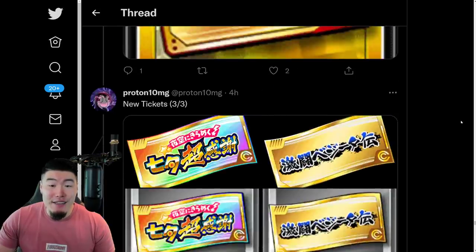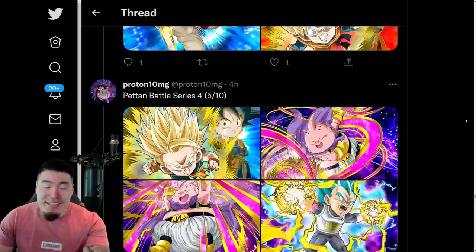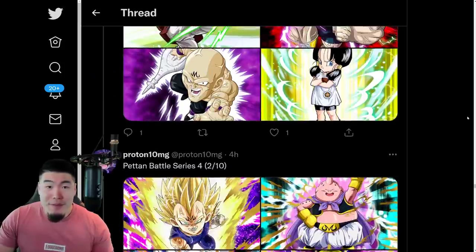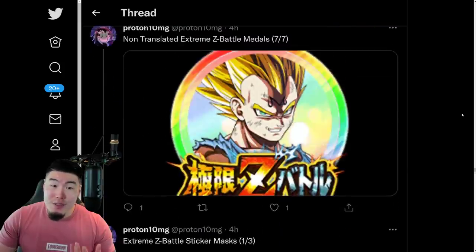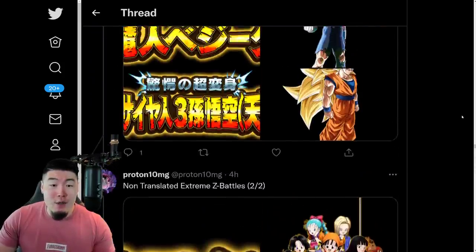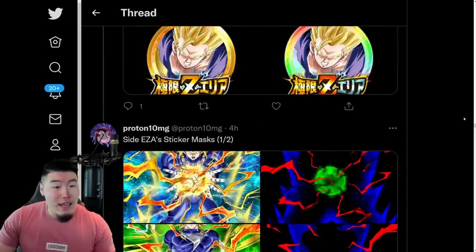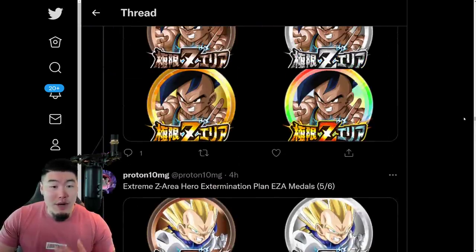But there you go, guys. That is basically a full breakdown of all of the assets that we got from this data download. That's why it was so big — because there were so many things included in it. But most of the things that we got in this data download are not yet ready for release. They're going to be released in the future, probably before the end of the year.